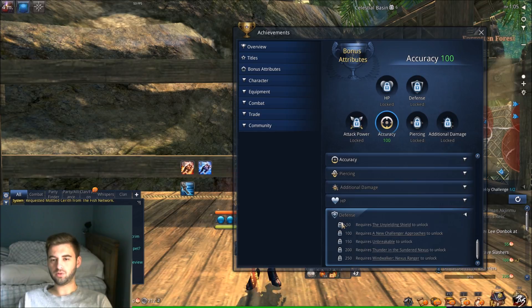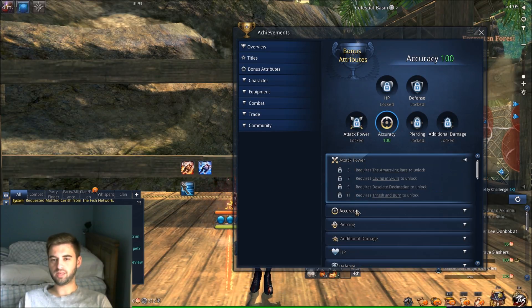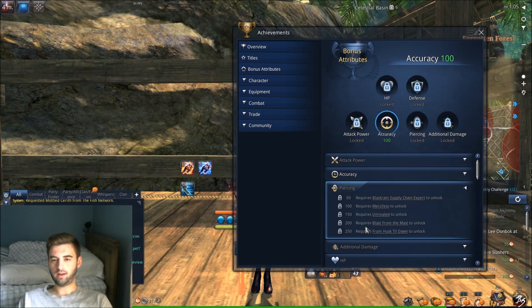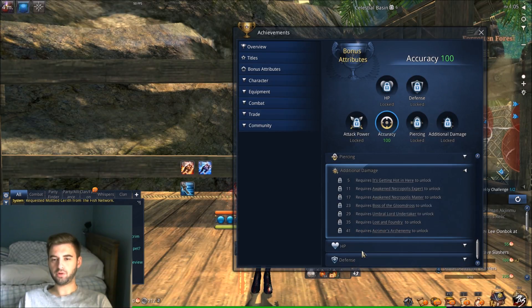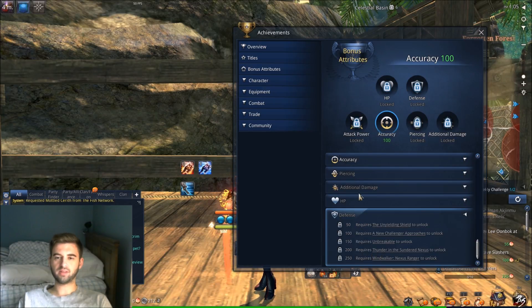So those are the different bonuses you can get. Going over them quickly: you can get up to 350 bonus accuracy, 11 attack power, 250 piercing, 41 additional damage, 2,100 HP, and 250 defense. To slot a point, all you do is click one of these open — I just click Accuracy and it gives me Accuracy 100. You can only have one of these slotted at any time, so you need to pick your best achievement. If I had attack power 9, I would probably be taking it over Accuracy 100 since I already have pretty high accuracy with my soul shields.